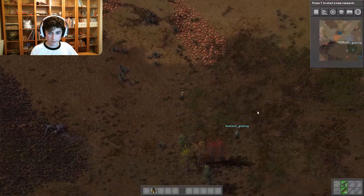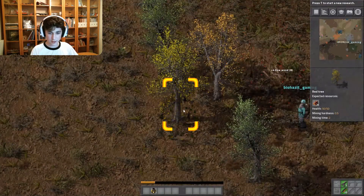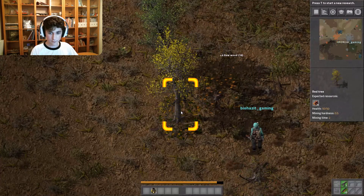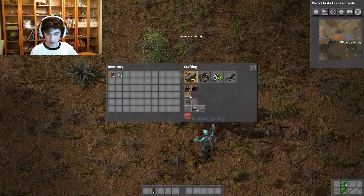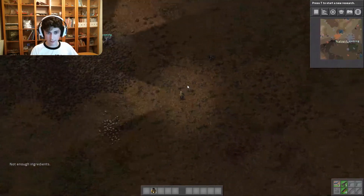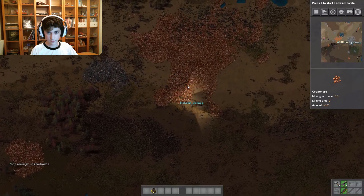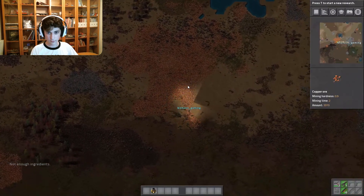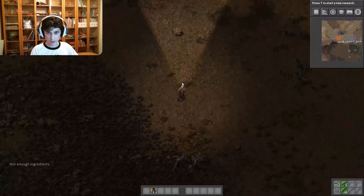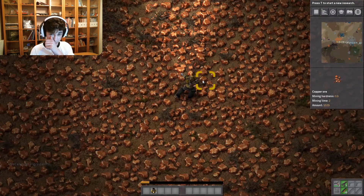We're gonna start by digging up trees. Just hold down right click to dig. You have to Minecraft the trees. You might want to build a pickaxe — press E. I will do that. Now we got some stuff. You start mining copper — that's the stuff right above you. I'll start mining iron. Mining copper, here we go.